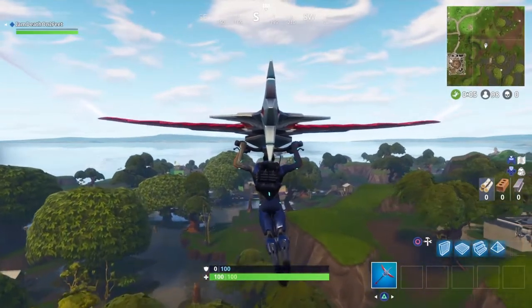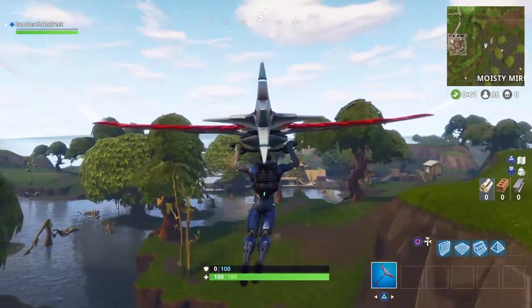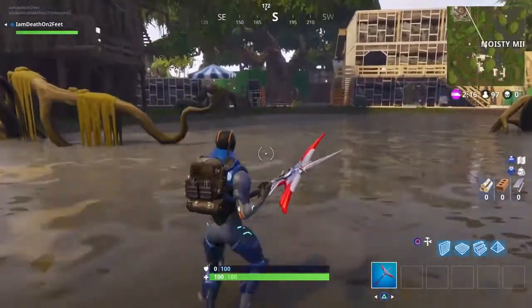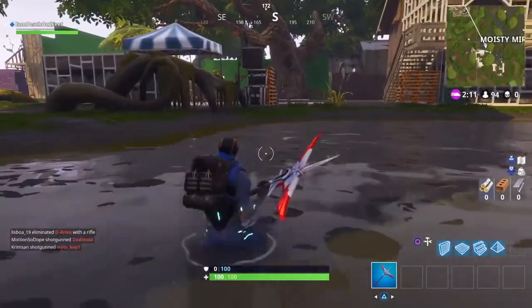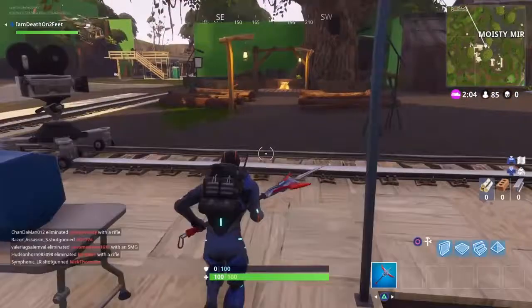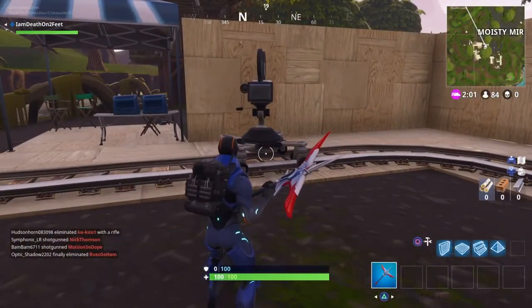At number five, we're going to Moisty Mire. You do not have to go really to the big screen — it's a little bit up from it. I'll show you right here, it's on some tracks. You go through a little bit of water — and there it is, right over here. Alright guys, now we're heading into number six.